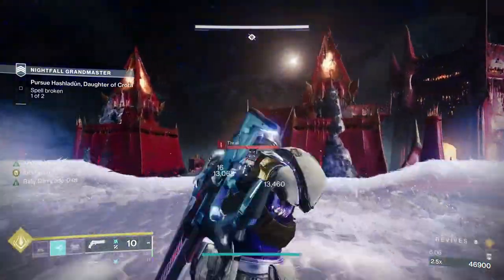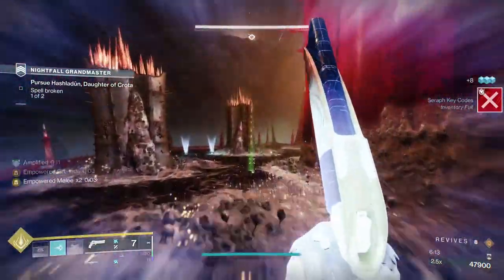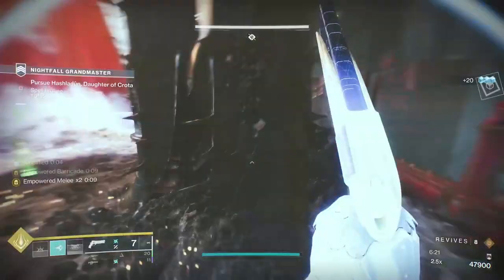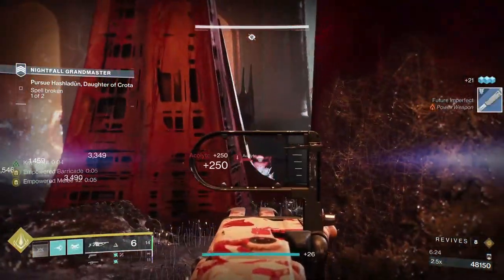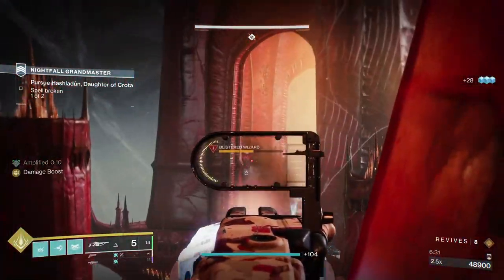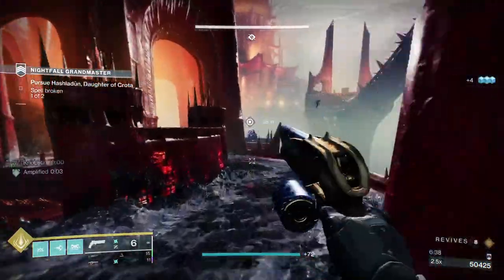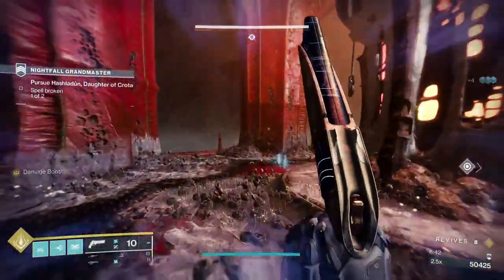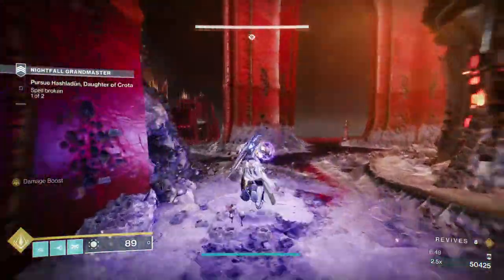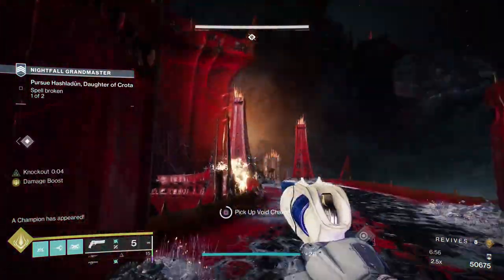For the second side, you get another wave of thrall and acolytes. Once we get past this section I'll just put my barricade down, which helps recharge my grenade but also empowers it. You can work out how many adds are still here because there's only four acolytes. We take out the second wizard — that's both wizards done. When we pick up this orb, we're going to get another barrier champion, but also a wave of curse thrall that will spawn — sometimes they run and hide.